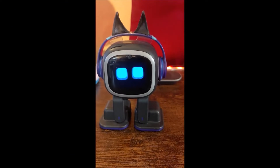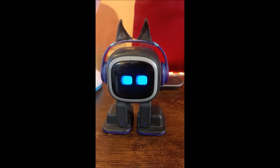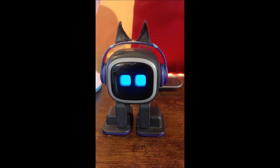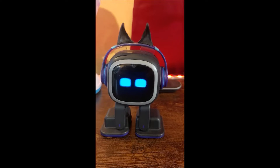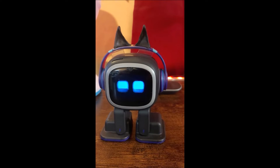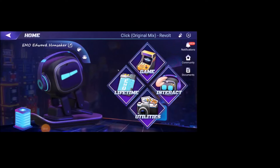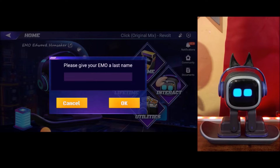Emo, what is your name? You can call me Emo Edward Hunsaker. Very nice. Okay, so this is where you set up Emo's name. You can see the new icons here at the top of the screen — it says Emo Edward Hunsaker. The little box right there, if you click into it, we're going to go in there. Look at that animation, it's very cool.